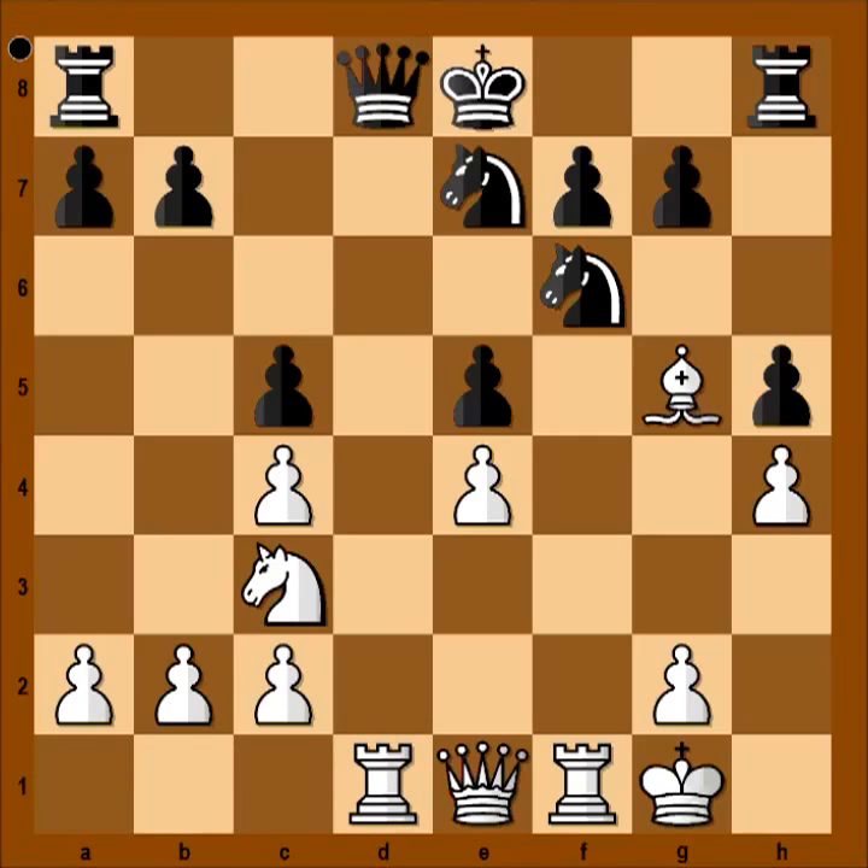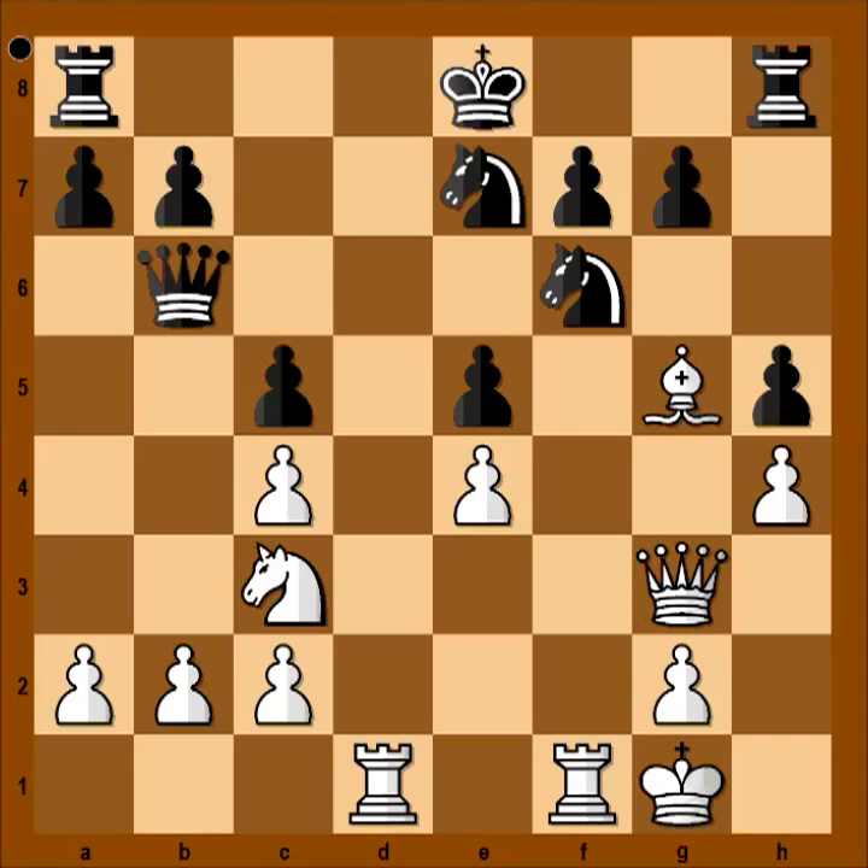Knight to e7 was played. Rook to d1, attacking the queen. Queen to b6, attacking the pawn on b2. How to defend this pawn? Peter Svidler didn't defend — queen to g3 was played. The pawn on b2 is poisoned. If queen takes pawn on b2, that would be suicide, for example.